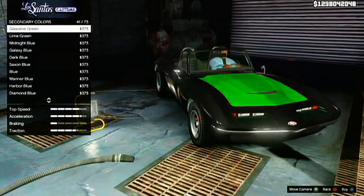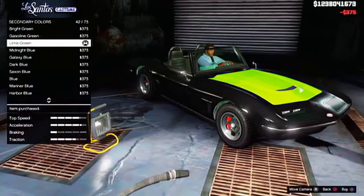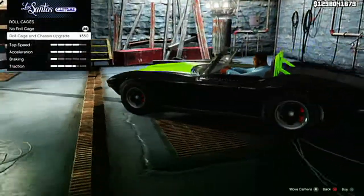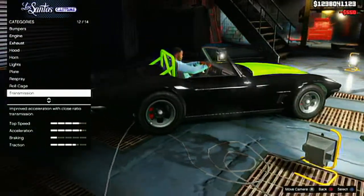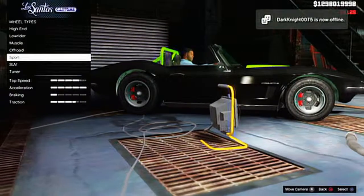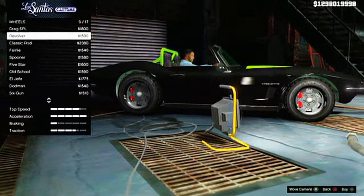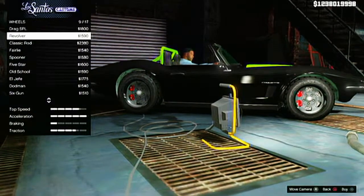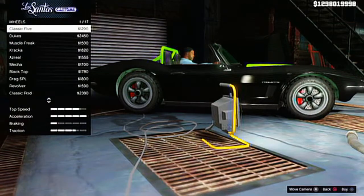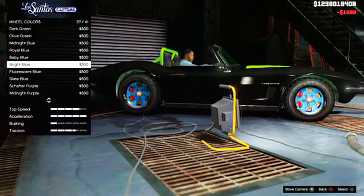It actually doesn't look that bad but I'm just doing it for the sake of the video. I find that because the car comes with revolvers but a smaller inch, I'm gonna put the revolvers from the muscle class. You can see it here — the wheel type — and I'm gonna put the revolver because it actually looks kinda nice.